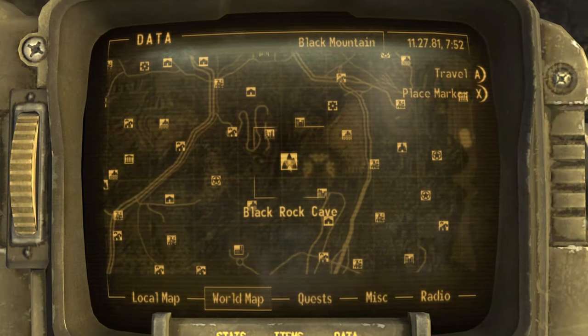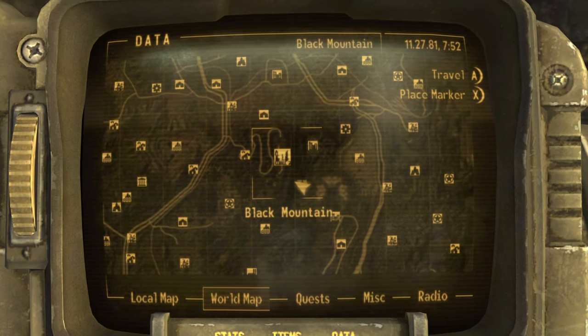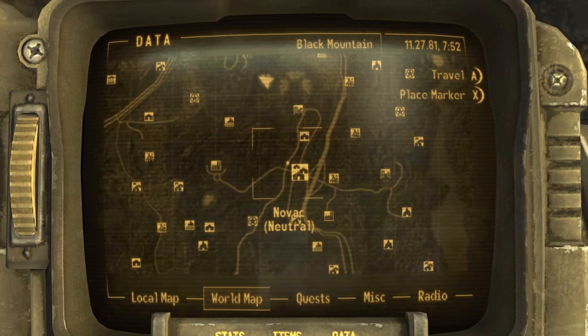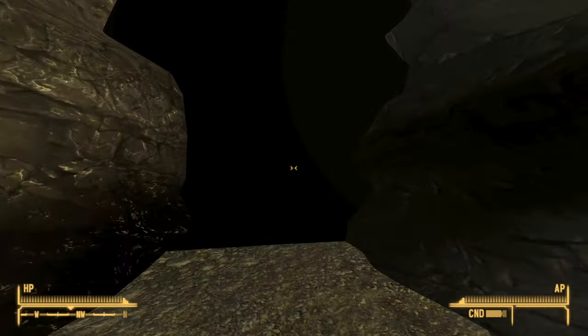To get your hands on the Paladin Toaster, you will need to enter Black Rock Cave. It is directly southeast of Black Mountain and far north of Novak. Once you make it to the entrance, go ahead and go inside.